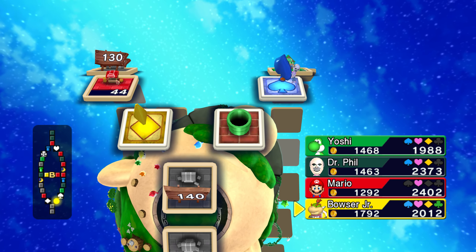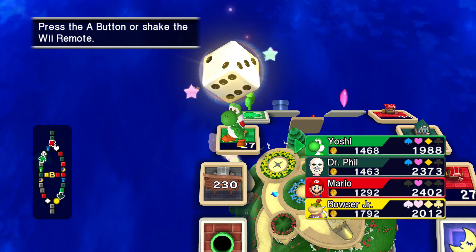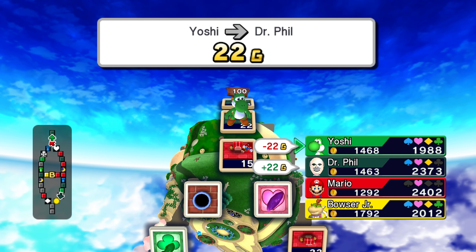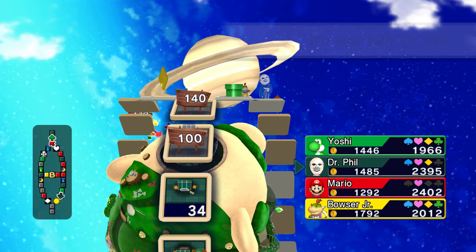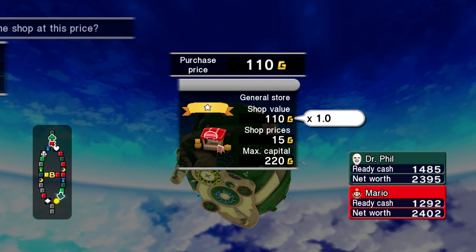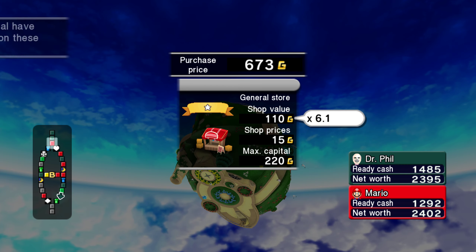Gosh, Baby Bowser — Bowser Jr. can't get a break here. He keeps teleporting, he can't even get his first promotion, just like me. If you buy that out, Yoshi, I'm gonna be just as upset with you as I am with Mario. So Mario, you bought this out — how much are you willing to sell it for? He wants to do six times, which honestly isn't too bad, but I'm not gonna do it yet.